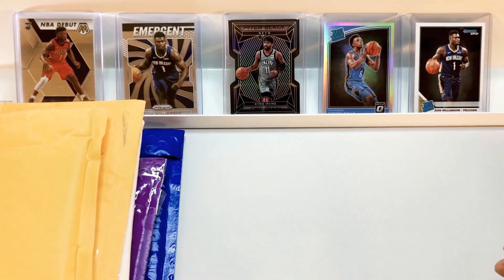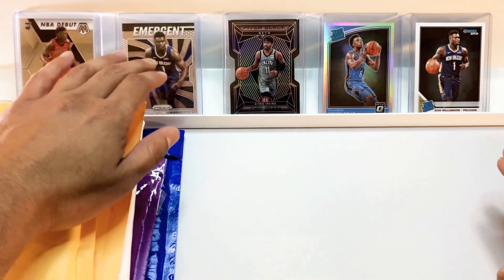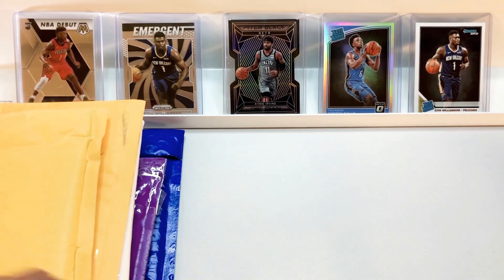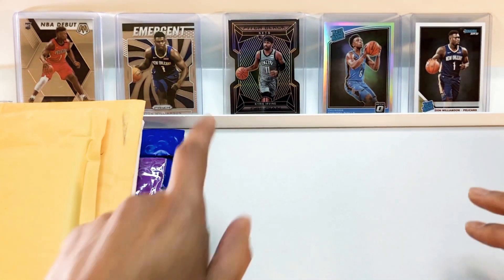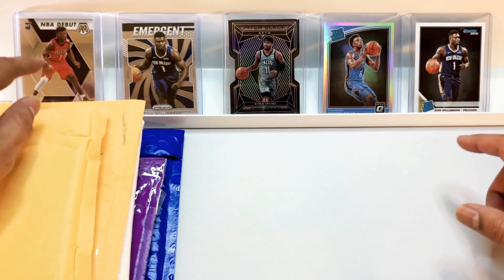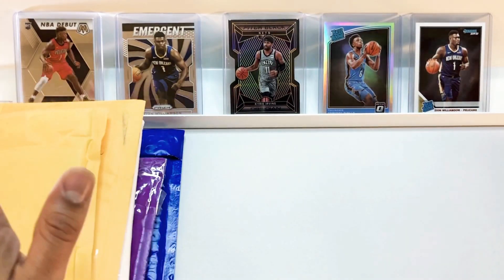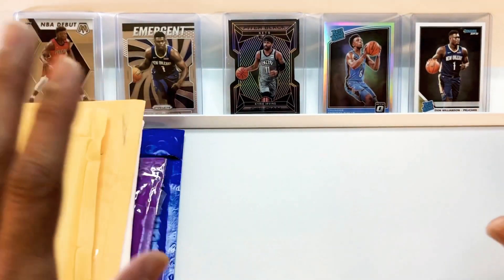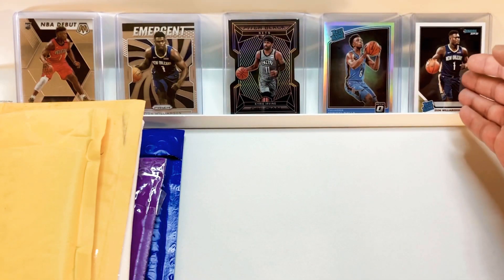I put a few inexpensive Zions up there — this is the Donruss Rated Rookie, the Emergent, and the Mosaic NBA Debut. All of them are super inexpensive, probably $15 for this one, $20-something for this one, and under $30 for this one. If you'd like a Zion rookie card, these are some cheap ones you can pick up without breaking the bank.